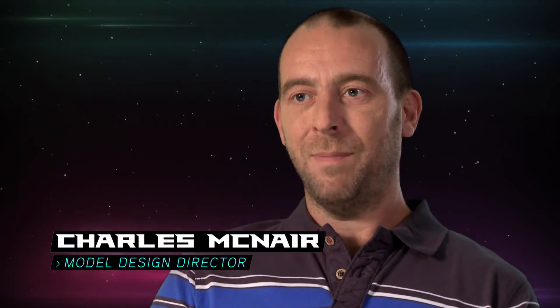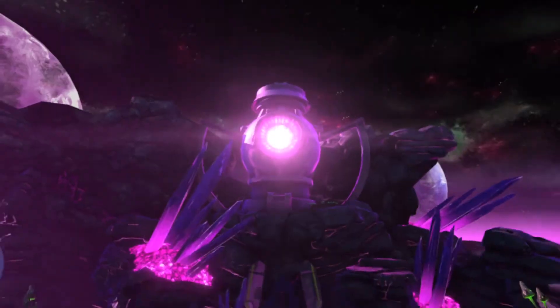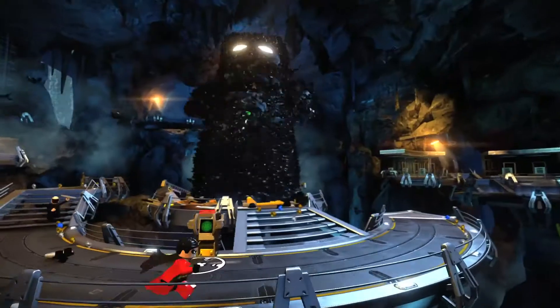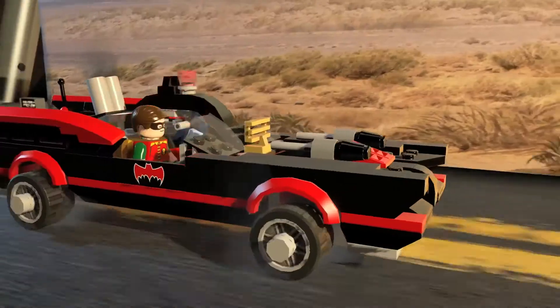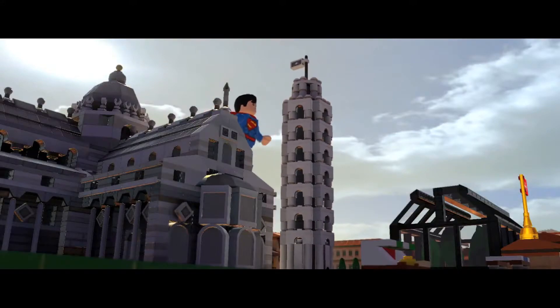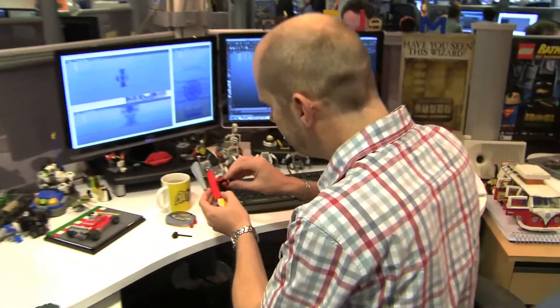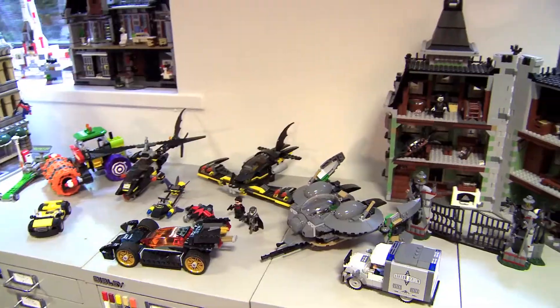The way things have evolved from Batman 1 through 2 to 3 is the computer power that we have enables us to create bigger and more fantastical Lego designs and creations. It's really important that these models work — from vehicles, creatures, to main feature models in cinematic sequences. It's really our desire that if a kid pauses the game they will be able to make this model themselves. So much so that we do build these out of Lego bricks ourselves to test how strong they are.